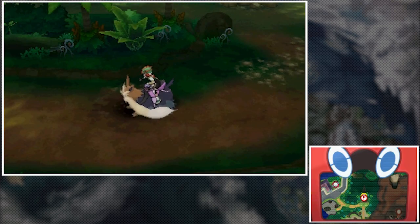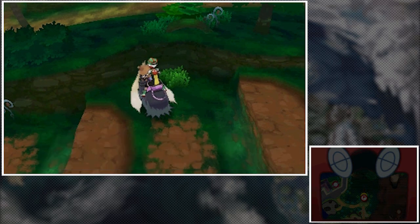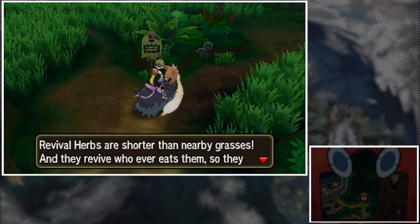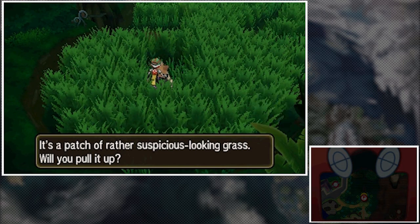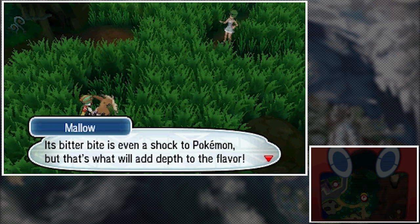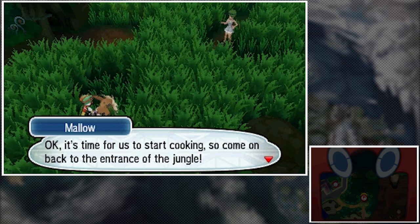I'm guessing the north area is probably what we have to do next. Mallow's tip says revival herbs are shorter than nearby grasses and they revive whoever eats them. There's a patch of suspicious-looking grass — we pull it up and get the revival herb! A Pokemon leaped out to attack — another Fomantis. Mallow confirms it's a fine revival herb, bitterbite and all, which will add depth to the flavor. Looks like we got everything!